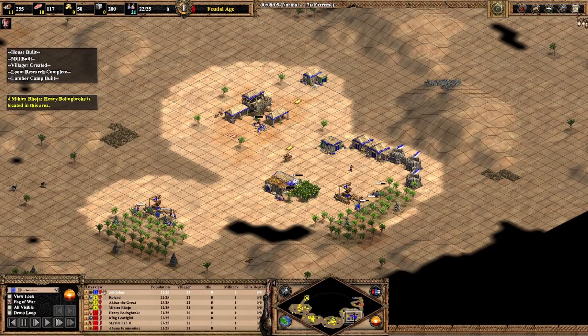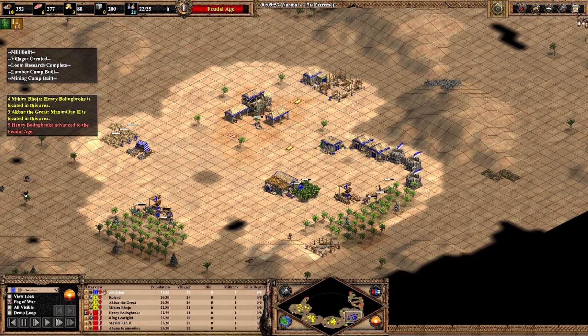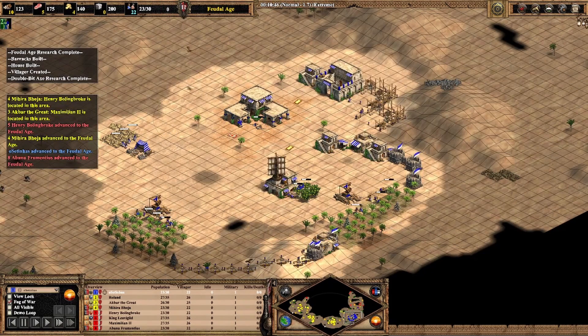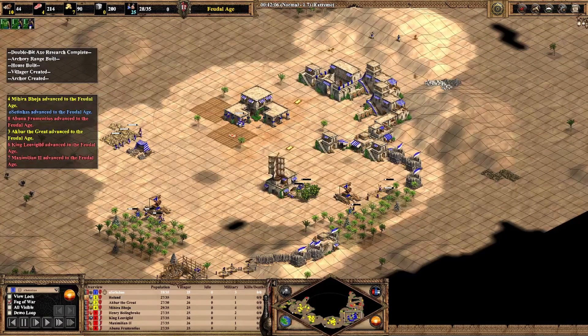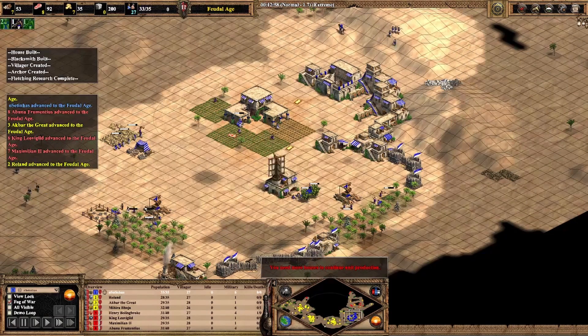Hello guys, I'm here with one of the most standard build orders that you must know: the 22 population Archer Rush. This build order is perfect for team games when you are playing as a flank. The pocket build order was already featured on this channel if you want to check it out, but stick around as I guide you through numerous details.